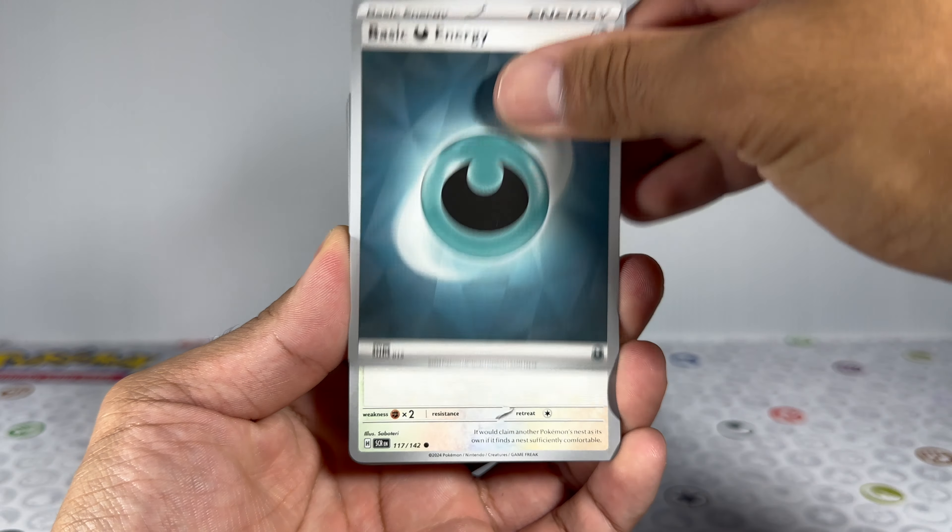I feel like Pokemon really nailed it with this set. Stellar Crown has the potential to be a huge set in the future, and it's also huge currently. It has the Terapagos Illustration Rare as the main chase card, which is actually chase-worthy in my opinion — unlike previous sets where there hasn't really been that chase card. They also brought to light a lot of the not-as-popular Pokemon, such as Galvantula or Hydreigon, who aren't fan favorites and haven't had major cards in the past. They now have a special illustration rare within this set, and it gives a community of people who love those Pokemon a reason to purchase this set.